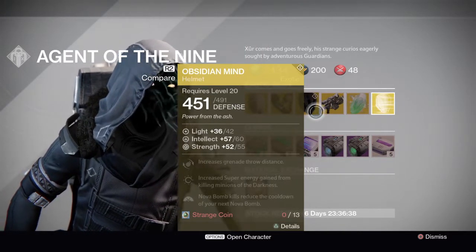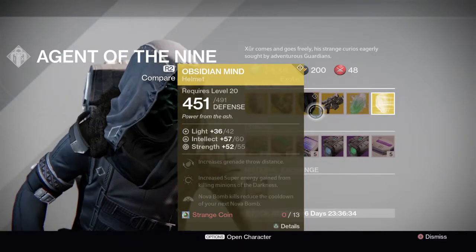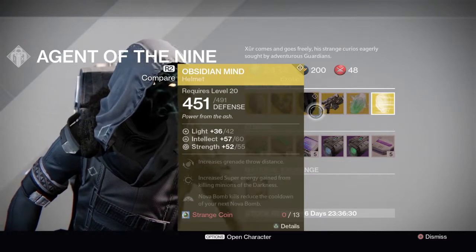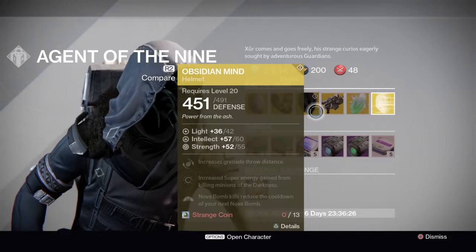Then there's a helmet I've been wanting for my Warlock, which I picked up — the Obsidian Mind. Increased grenade throw distance, increased super energy gain from killing minions of darkness, and Nova Bomb kills reduce the cooldown of your next Nova Bomb. Absolutely amazing.